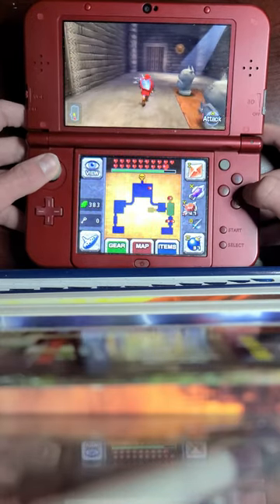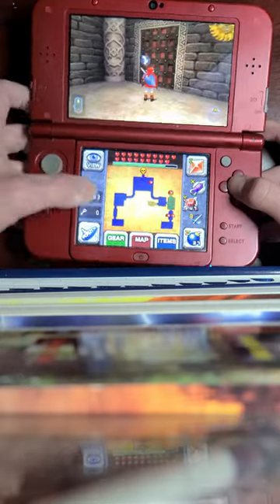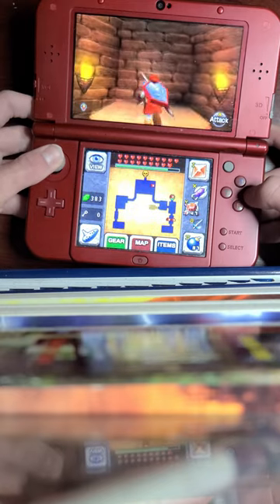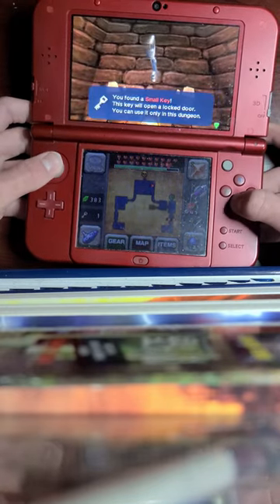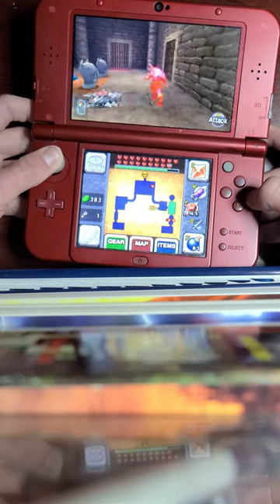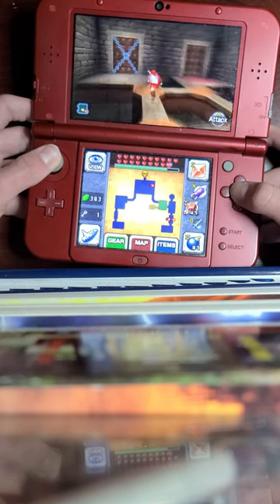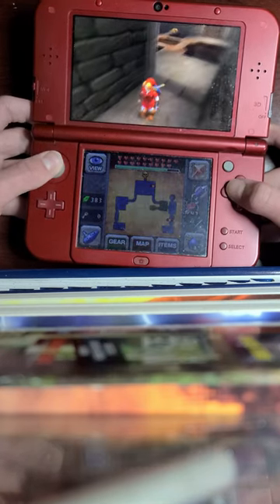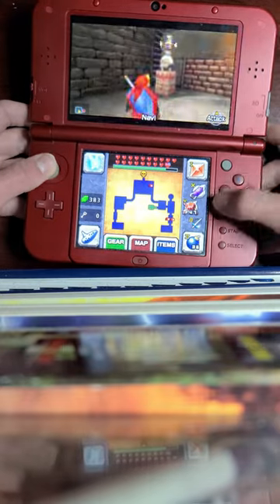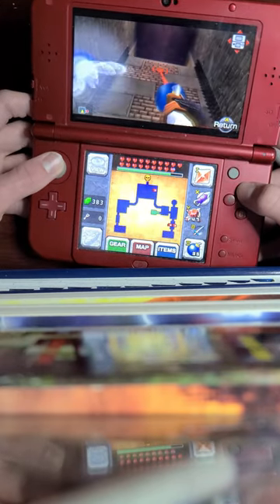Now let's use our mirror shield to reflect light onto the sun, which will unlock this door. We head through it, and in this chest is a small key. Let's make our way back out - ouch that hurt - and now we can use this small key to make our way through this locked door. This leads to a closed-off room where we need to chuck bombs onto some Beamos.